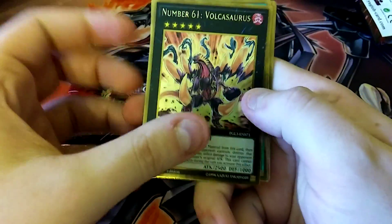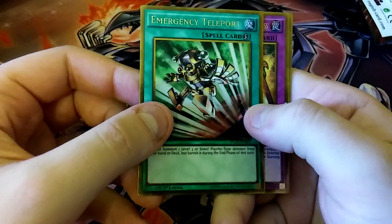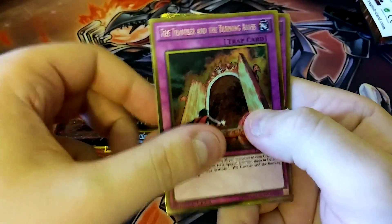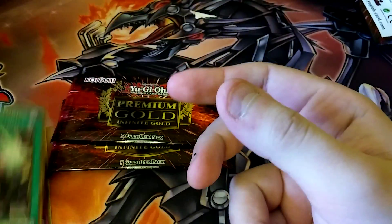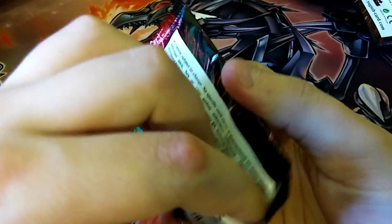Okay, so we got a Vulcasaurus. Emergency Teleport is expensive — was expensive. Traveler in the Burning Abyss, Dark Advance, and a Cosmo Light Sword. That's pretty good. Let's see what we can get out of this next one. E-Teleport is pretty good.